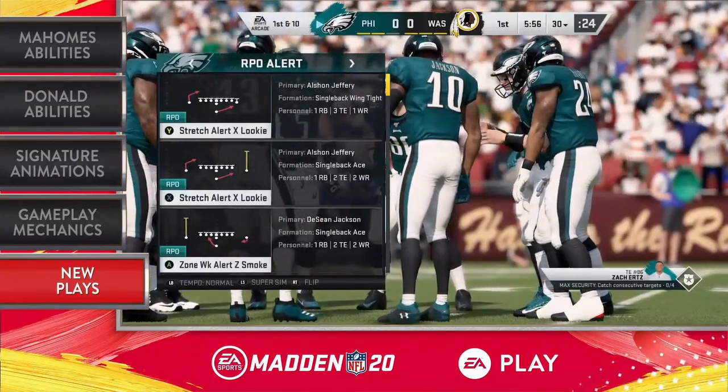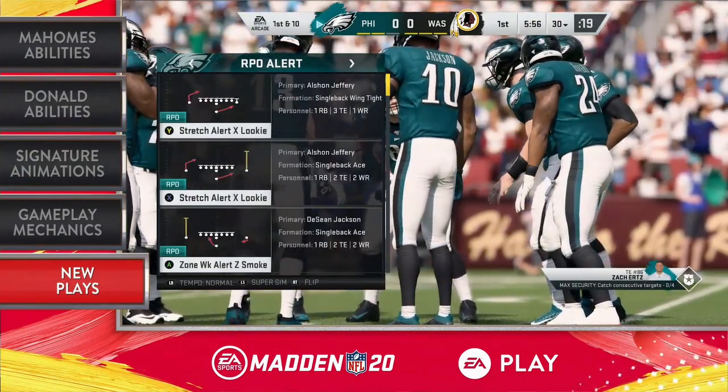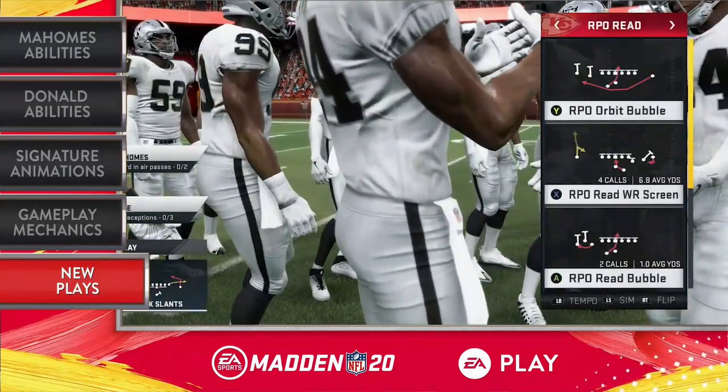The game has changed so much. We've seen a lot of college coaches come in and they brought in their offenses. Most recently, Cliff Kingsbury down there in Arizona bringing in his high-powered offense with Kyler Murray — not a prototypical quarterback, he's shorter, but they're going to do a lot of that run-pass option. Are you bringing that into the game? Yes! Super excited to announce that we are delivering RPOs. You can't watch an NFL broadcast without hearing that acronym. We actually have three different types of RPOs in our game: alerts, peaks, and reads.